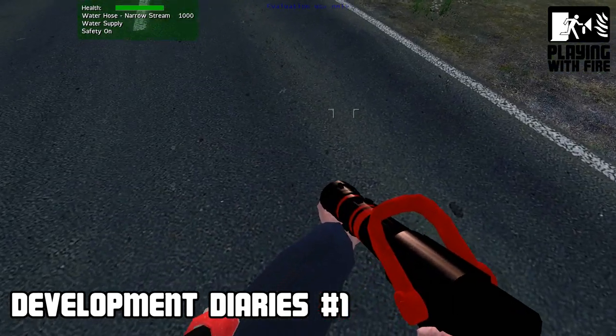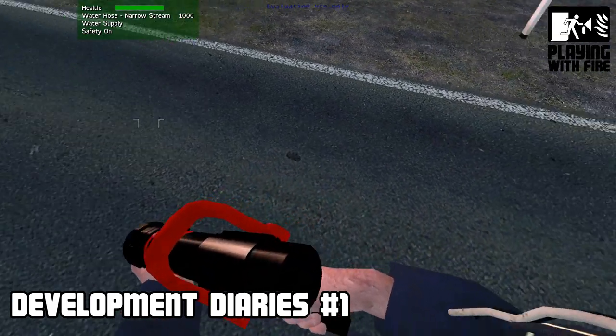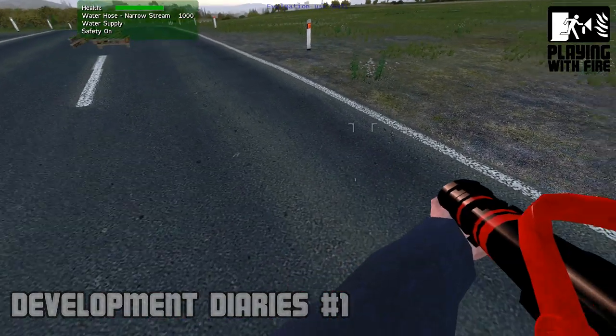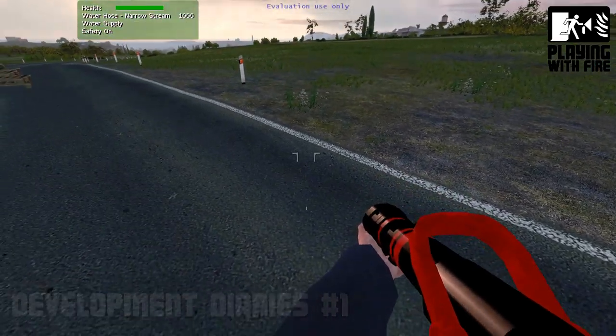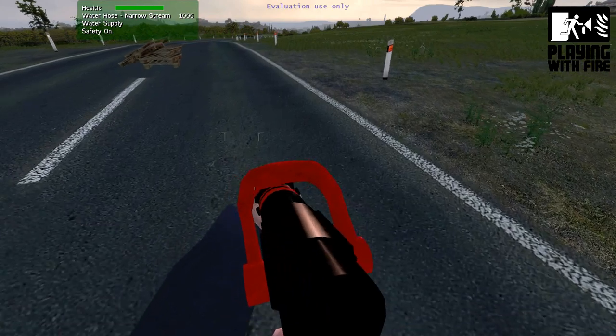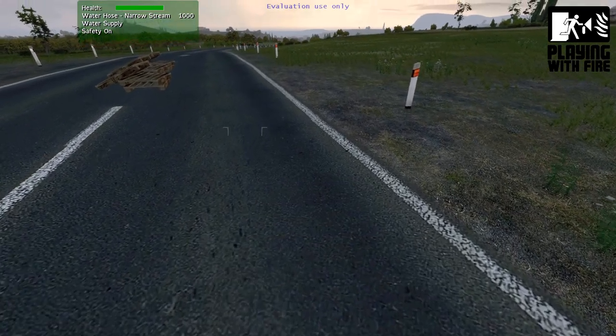You can also see this character is holding a custom fire hose nozzle. The nozzle can supply either water or a foam solution, just depending on the type of fire to be tackled. We've also been working on a flexible fire hose, however this video won't show its progress.